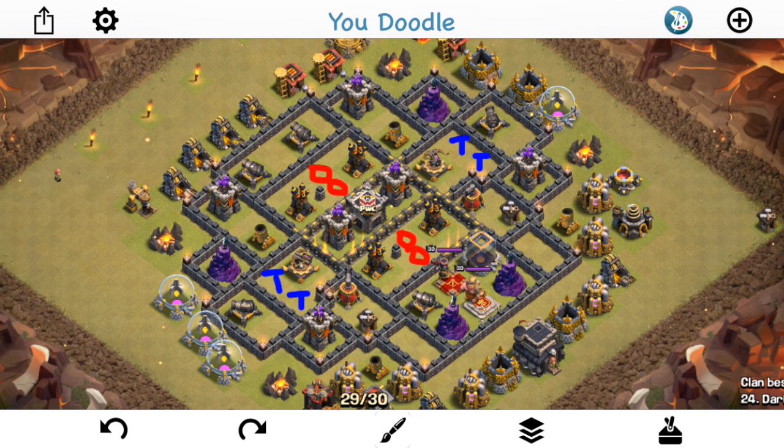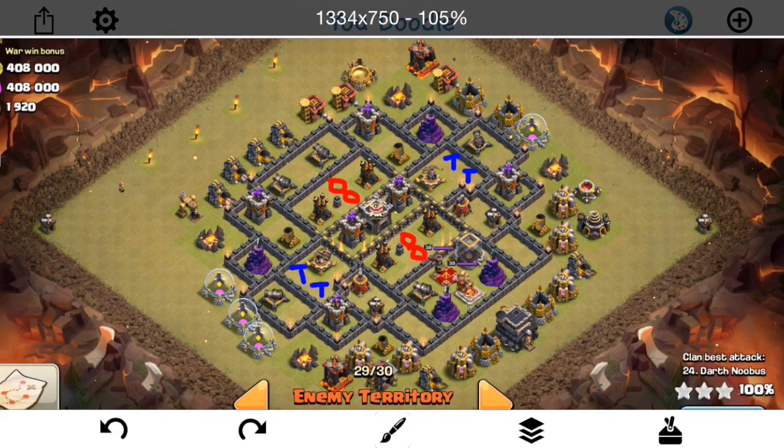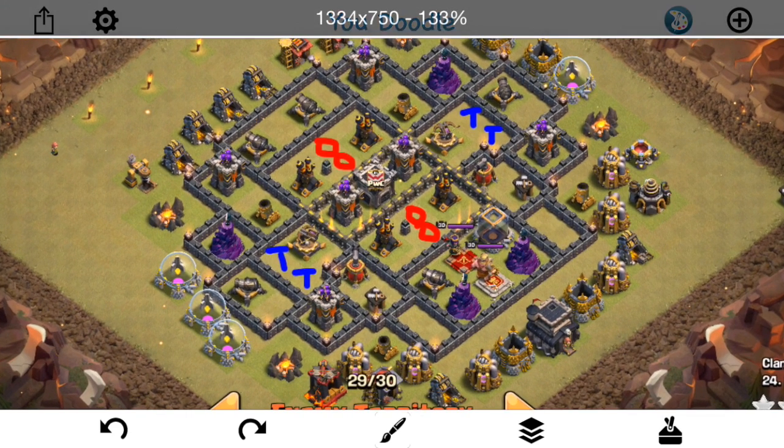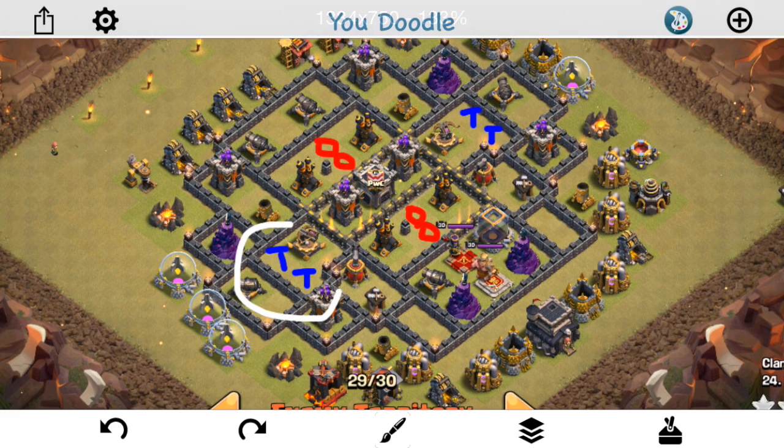We're going to talk about why, even though this base might look like a base you want to use a kind of hybrid ground-air attack on, it's not really a good candidate for it. I mean, it could work with a few tweaks, but this is not the best strategy to use on this base. First of all, these Teslas here are going to be the main things that make an air attack hard.